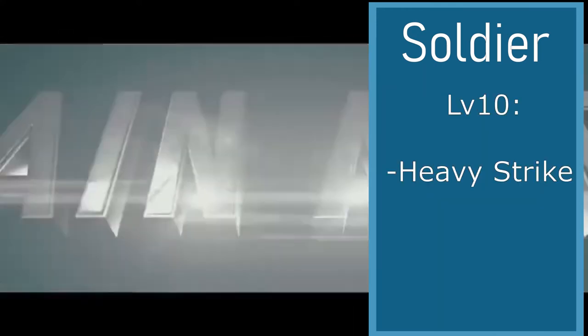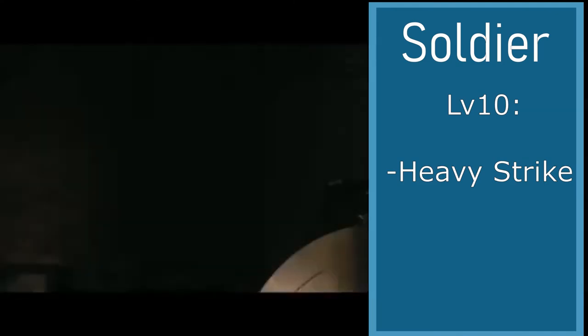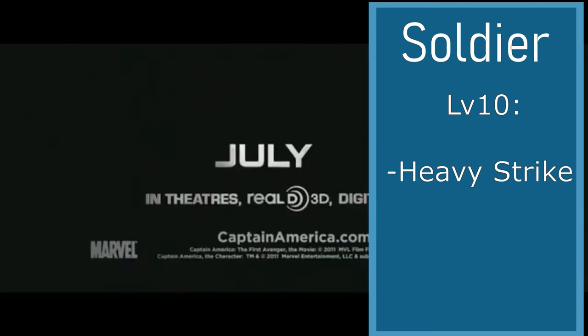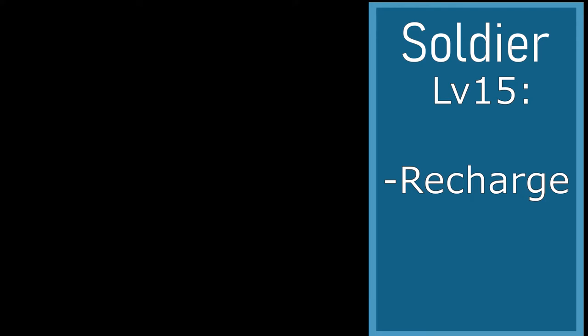At level 10, we'll choose Heavy Strike. This takes up your next movement bonus and action, but it deals twice your damage and just costs 5 ability points. You must be within 5 meters of your opponent. At level 15, you're going to be taking Recharge, which recharges 10 ability points, but you have to give up your next 2 turns to just lay back and relax.